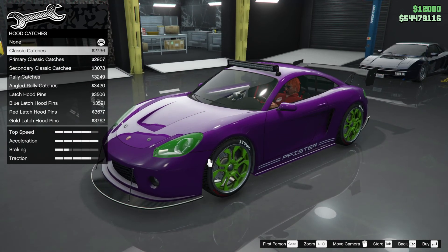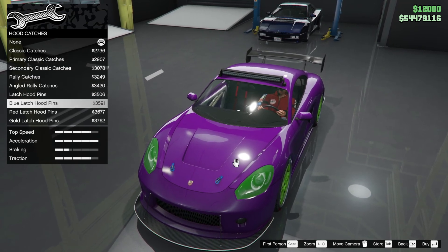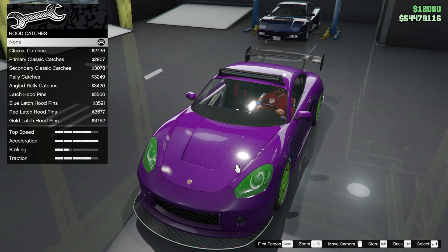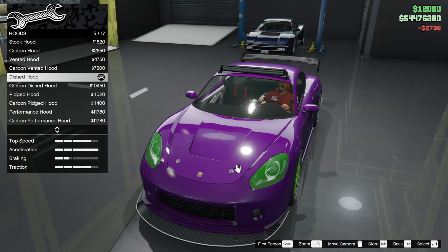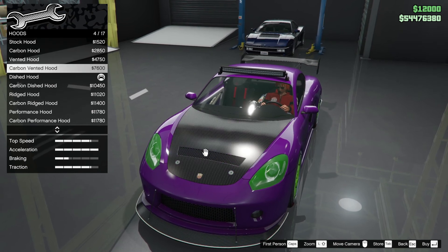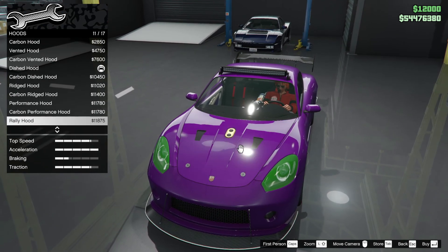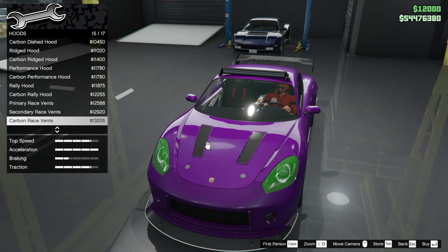Hood catches — these ones are quite simple and nice, so I think I'm going to go with simple. Simple is best. This is the hoods — your stock hood is there and I think we might have the best one: a vented, dished hood. I like that. Performance hood is similar to the S2, and you've also got the mega vented one and the race vented.